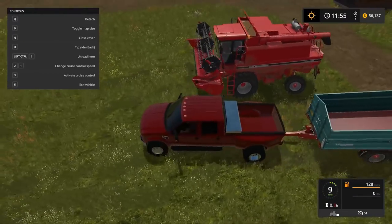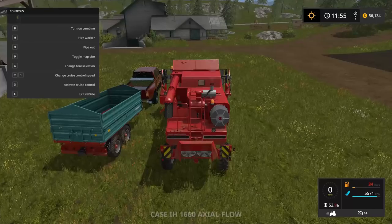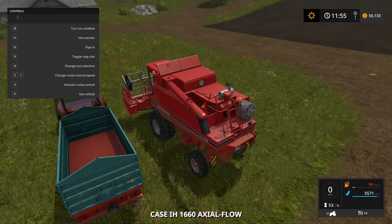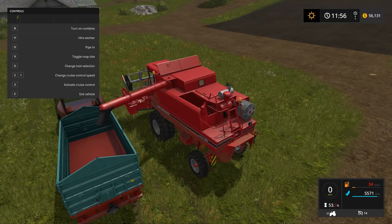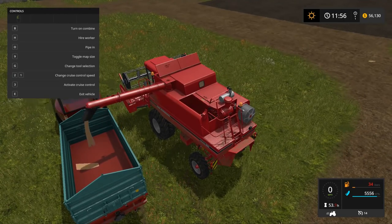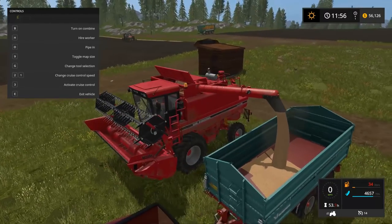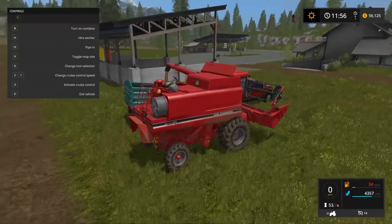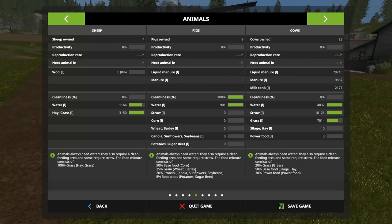Throughout this episode, if you guys see me do anything or have any questions, comment down below — I will be for sure reading them. So don't hesitate, share the knowledge. We are unloading some soybeans right now. So I've got nine pigs — I went and bought nine and hauled them over.